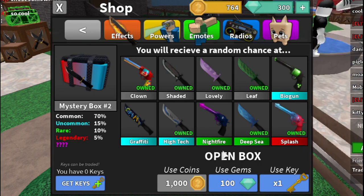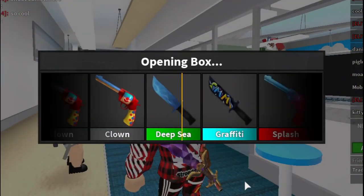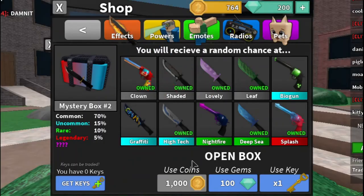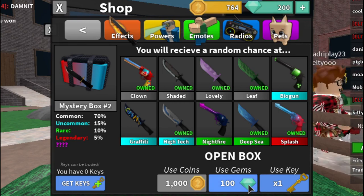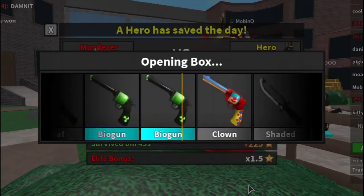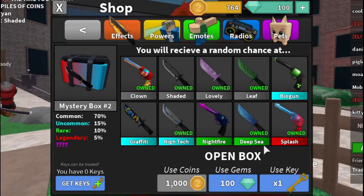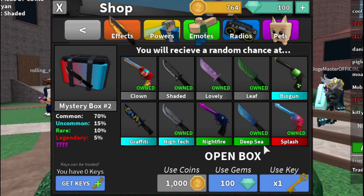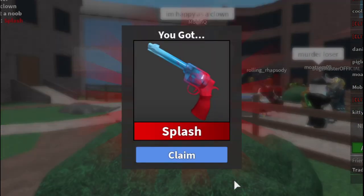Three boxes left. I want biogun, nightfire, and the secret godly — can we get all three right now? We got splash again. Two boxes left. Can we at least see the godly? One box left — do you think we'll get lucky and unbox the godly on the very last box? Three, two, one...